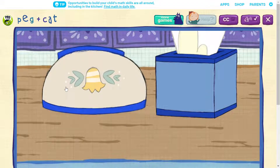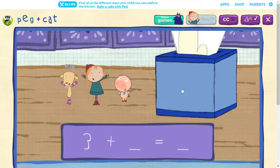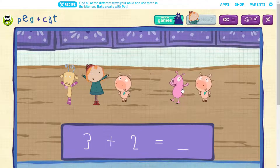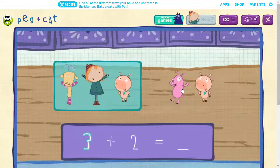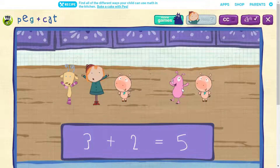Click on the hiding spots to tell our friends to come out! Three friends! Two friends! Three! And two more makes five!